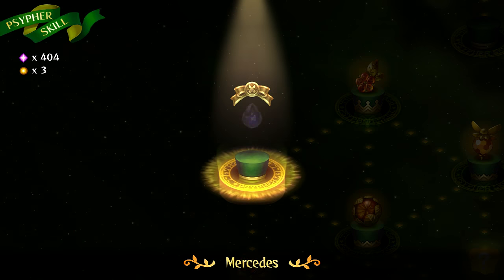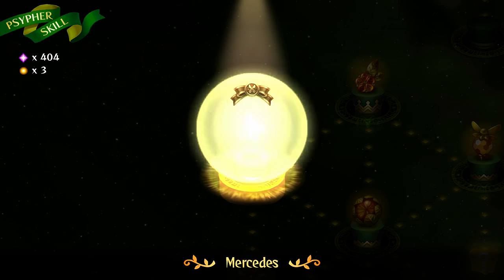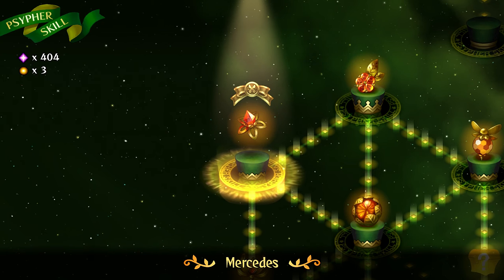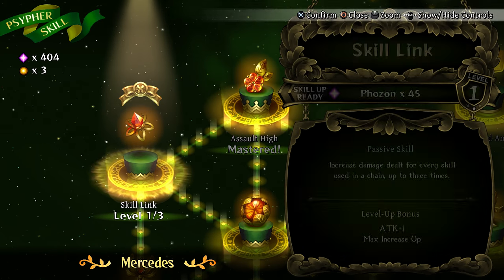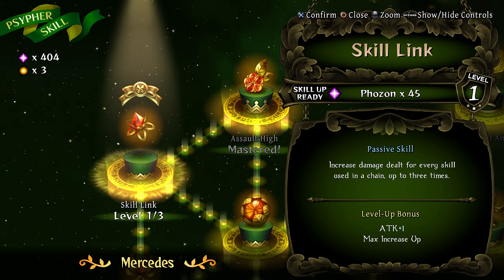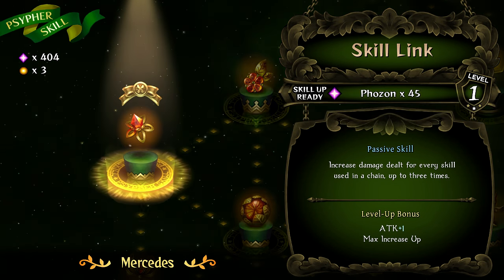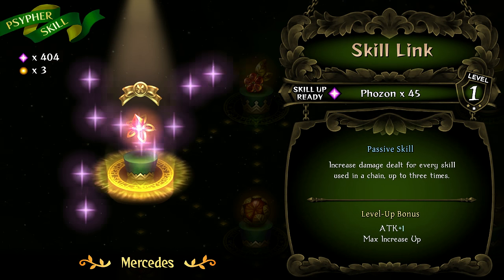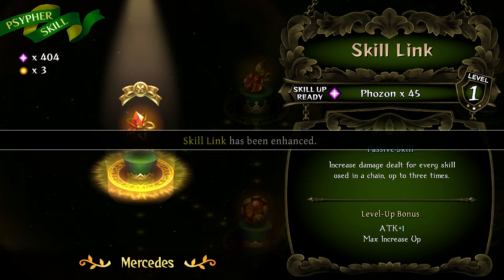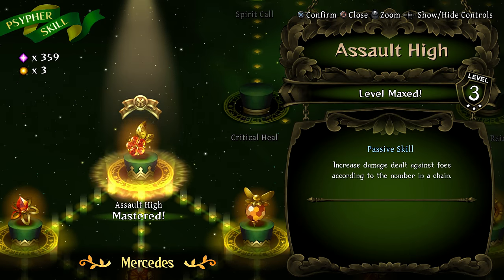Oh, thank you — I was just thinking about spending phosons on upgrades anyway. What do you do? Skill link — that sounds like a passive. Increased damage dealt for every skill used in a chain, up to three times. Wow, yes! I love chaining skills together. That's pretty perfect. It's like they know me.